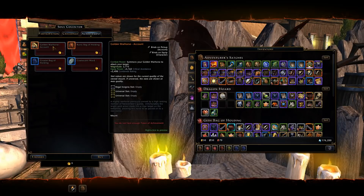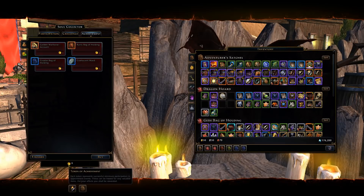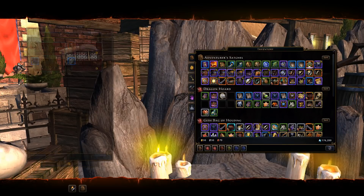You can also obtain coalescent wards, runic bags, and bags of holdings with those tokens, which is what I'll be spending on since I already have the mount from the previous event. Be sure to go and complete this event.